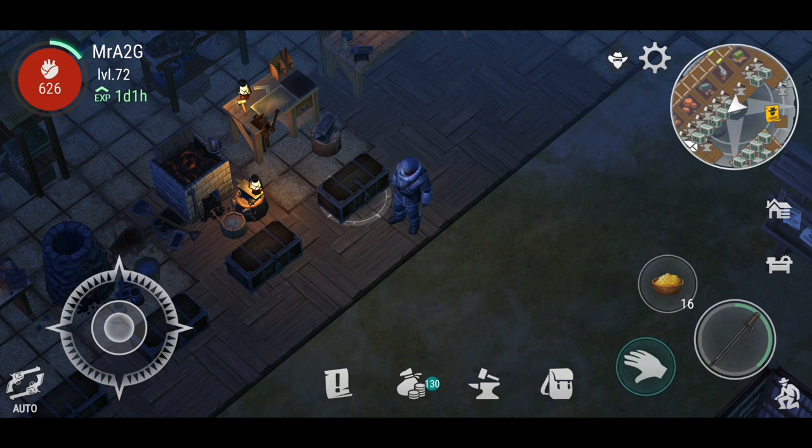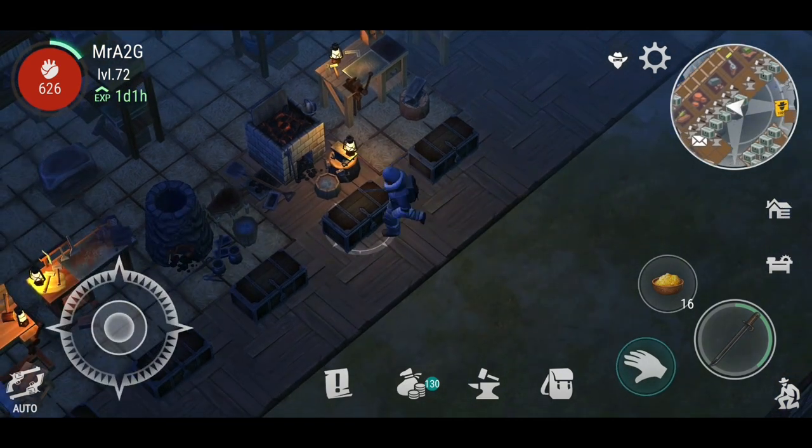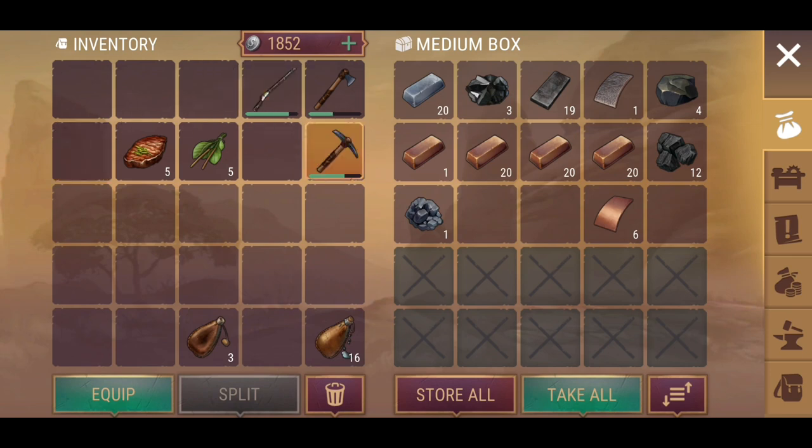And then obviously we've got the bug fixes. Fix the bug when cancelling the repair process gave full durability and scale of the item. Fix the bug when the damage hit were not synced. And fix a rare bug when the bodyguards didn't attack a cowboy during the bounty hunting. That pretty much sums up everything we had to go through today, and hopefully you guys enjoyed that one.